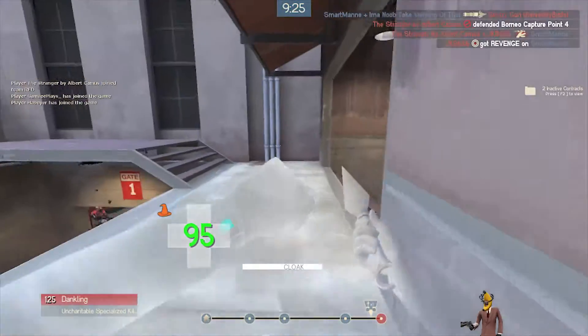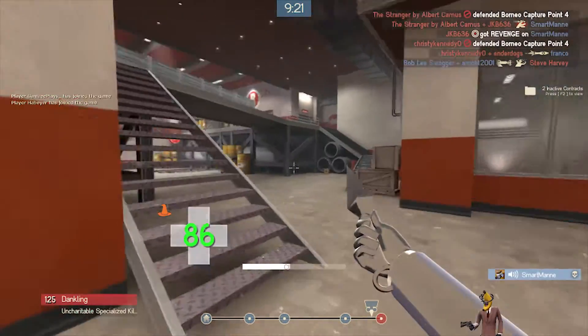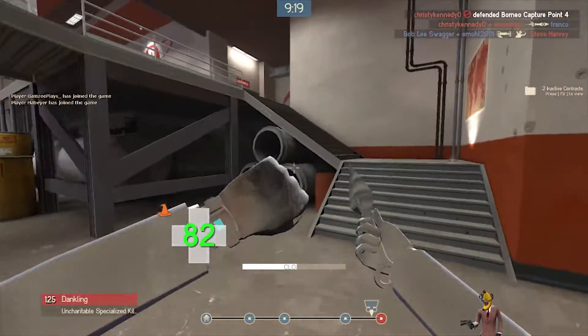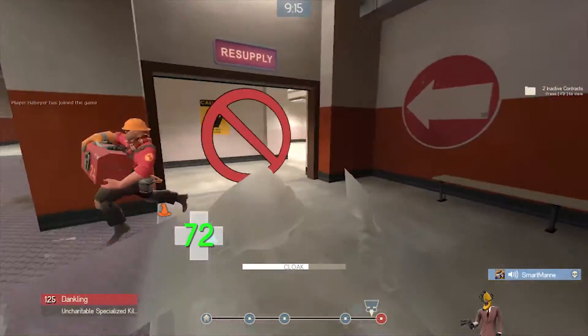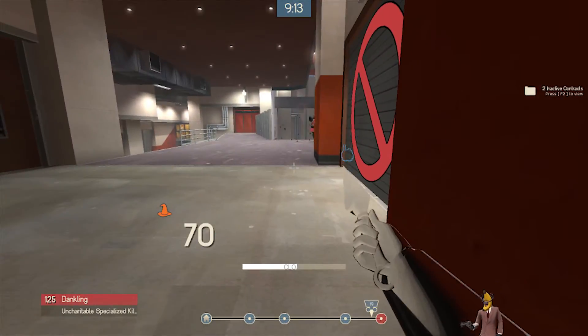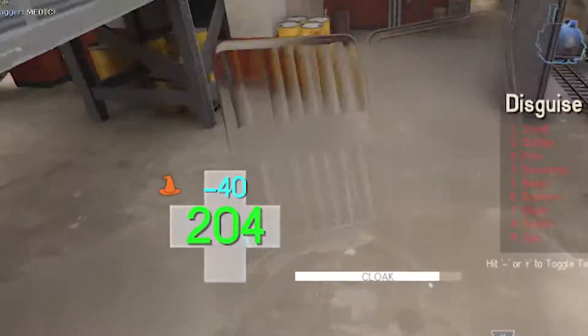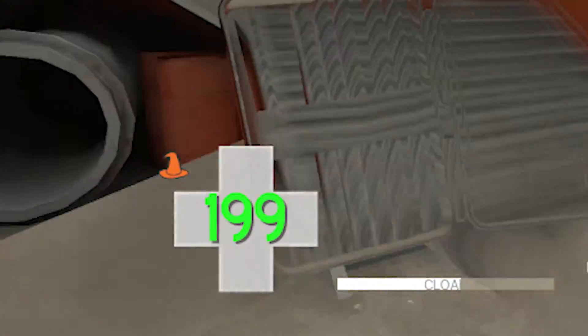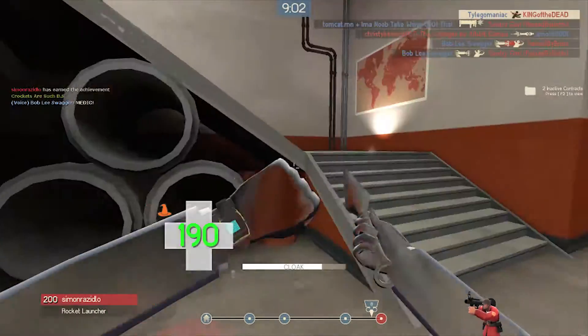The Conniver's Kunai is definitely going to be your main part of this loadout — this is why the loadout is called the Vampire Spy. If you don't know what the Conniver's Kunai does, it essentially saps enemies' health like a vampire, taking away their blood and sucking on it, all halloweeny and spooky. Right there — 210 health, that's insane.